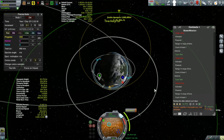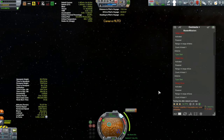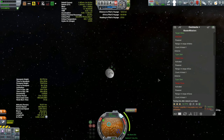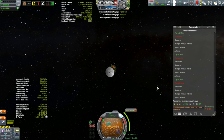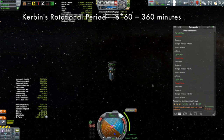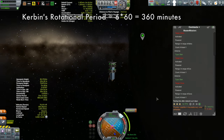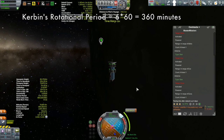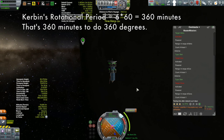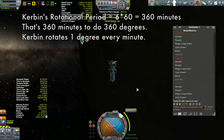What does that information give me? While I'm doing the Hohmann transfer — which takes 83 minutes — Kerbin is rotating, so I need to figure out what angle Kerbin rotates through in that time. Kerbin's period is 6 hours, and 6 hours times 60 minutes is 360 minutes, so Kerbin takes 360 minutes to do a complete rotation. That's also 360 degrees, meaning Kerbin rotates through 1 degree every minute.